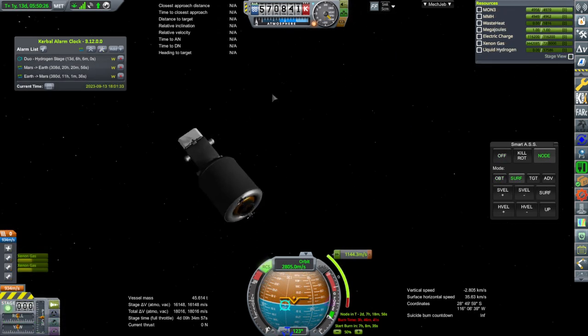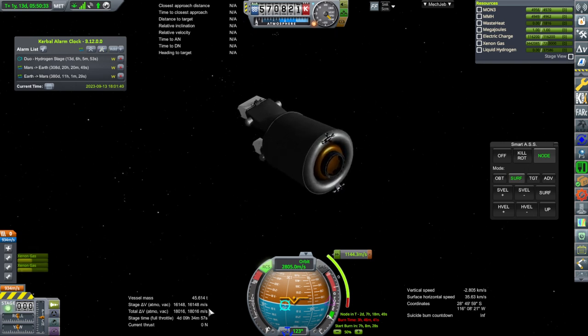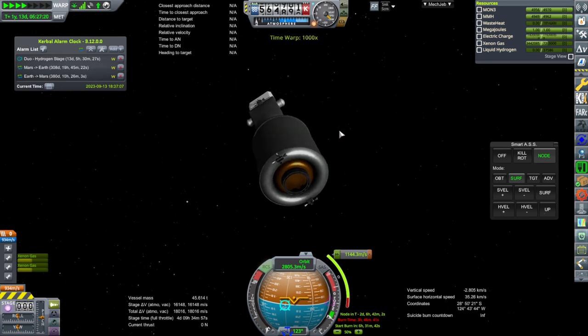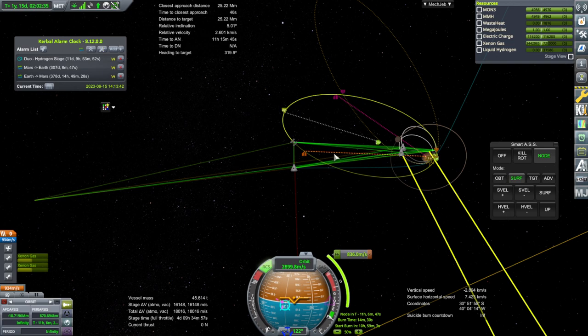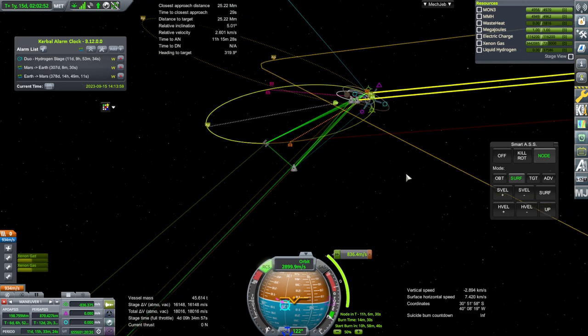Here is our xenon stage at the entry into Mars SOI. We have entered the SOI, and I expect it's not going to take too long to do this burn. It's a four-day, nine-hour burn time for 16,000 meters per second. In a pinch, we can use the hypergolic engine. So we're going to time warp a little bit. This is all about how much xenon gas we can actually deliver — this was only half full to begin with. I don't think we need to capture low, so we'll ease that up a bit.